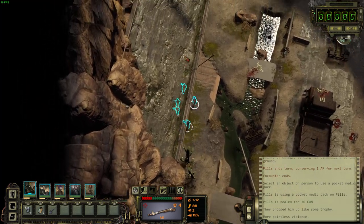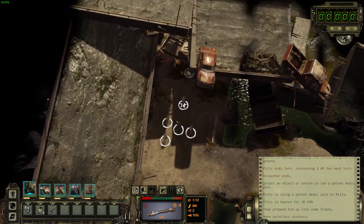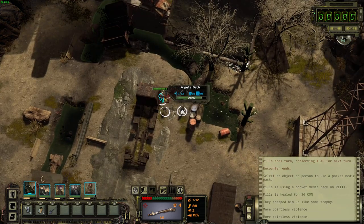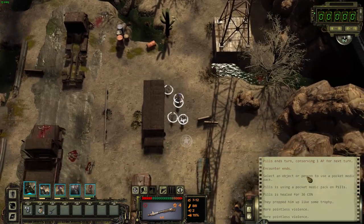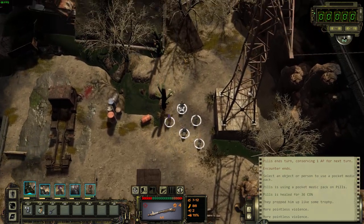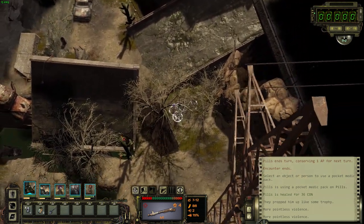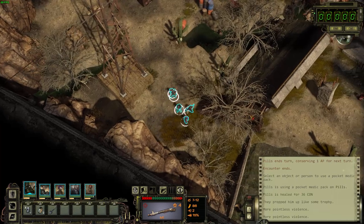This is a post-apocalyptic setting — very Mad Max inspired, like other post-apocalyptic settings. It's just a good framework to build on. One interesting thing is that when your characters gain enough experience to level up, you actually have to call in to HQ and they rank up your character for you — a neat way to do it — and then you can spend your skill points.